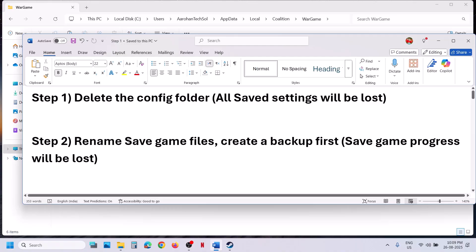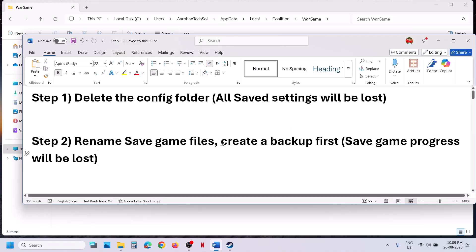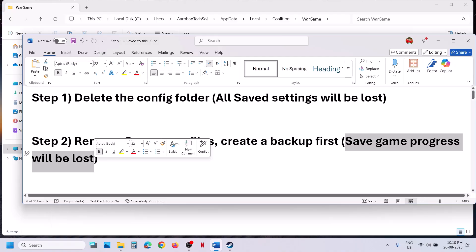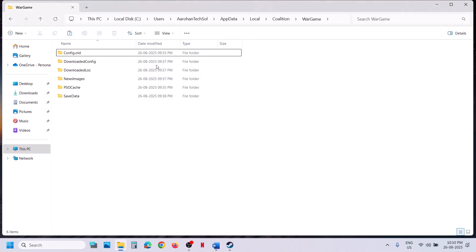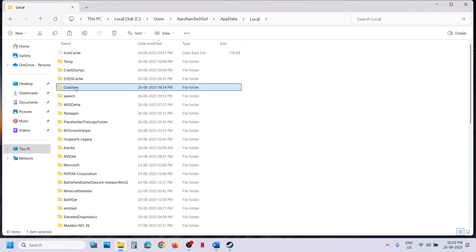If that does not work, the next step is to rename the save game files. Before you rename the save game files, create a backup first, because when you rename the save game files all save game progress will be lost and you will have to start everything from scratch. If you agree, go to the same location.